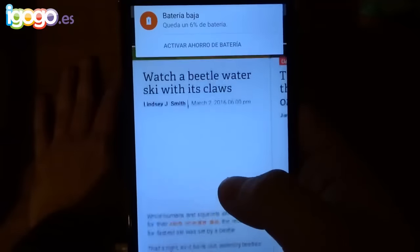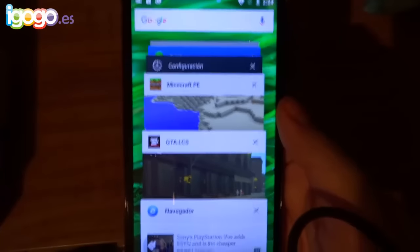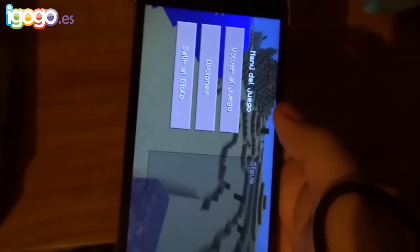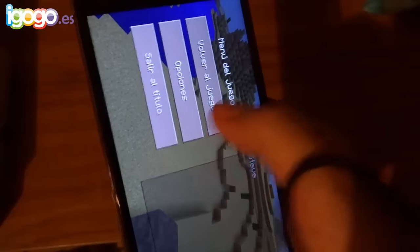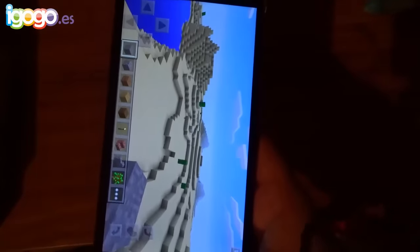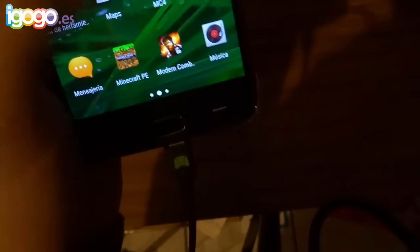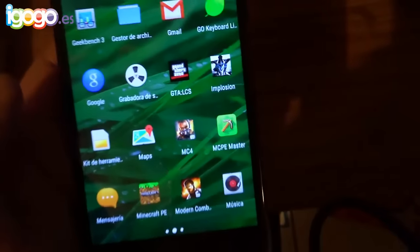Hoy tengo la batería súper baja y aún así está bastante fluido, porque luego hay teléfonos que cuando tienen batería baja bajan el rendimiento para conservar batería. Esto se comporta bastante bien. La multitarea también — vamos a ir a Minecraft Pocket Edition a ver si se quedó. Como pueden ver, no se cerró, ni nada, a pesar de tener abierto el GTA. Minecraft se conservó en la multitarea. No tiene problemas de compatibilidad en la Play Store.